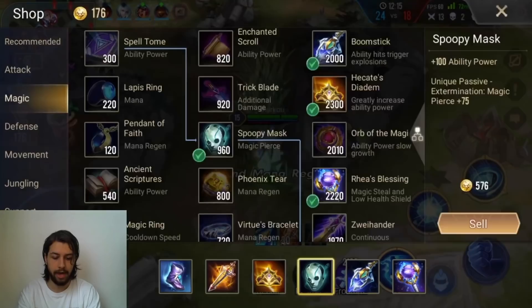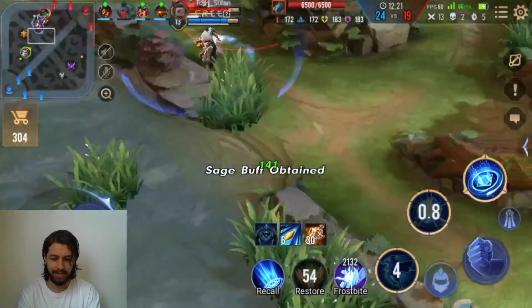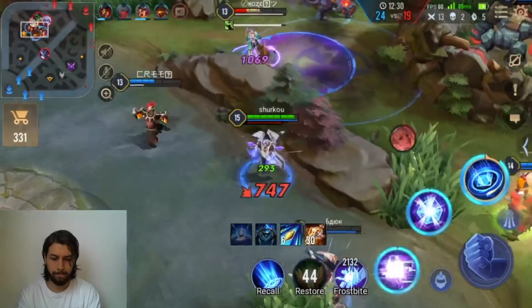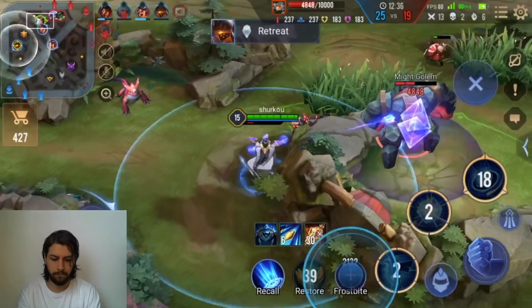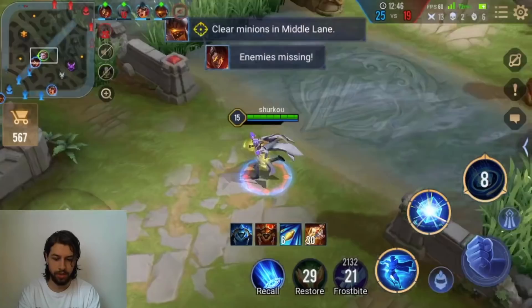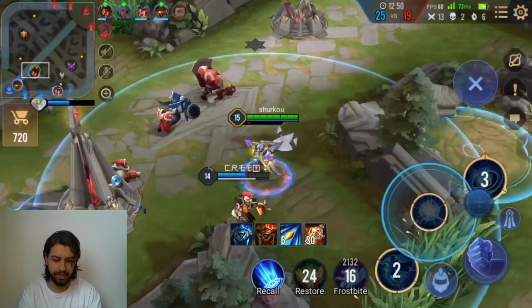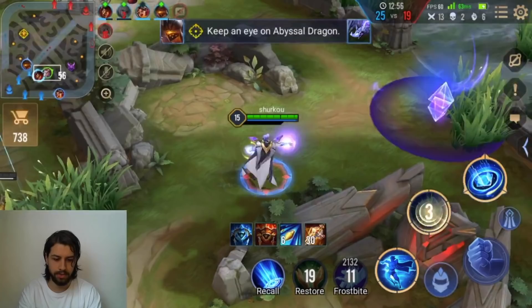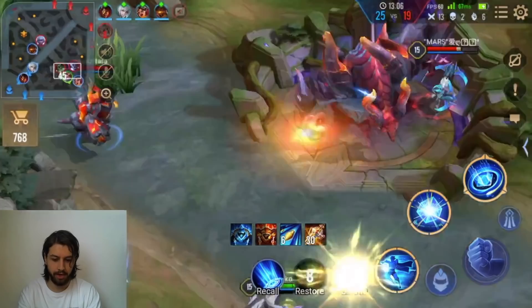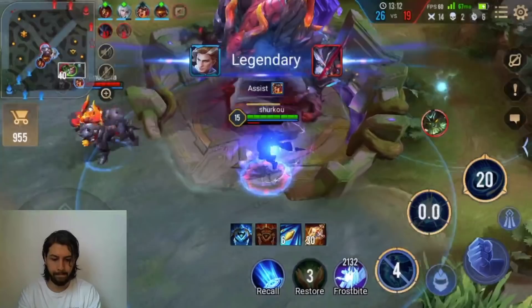I just realized I completely forgot to buy the Evil Secrets — but it's okay. I need to focus hard. This is not a good team. Where's the Richter? He's gonna one-shot. I don't have a support. They're doing Slayer.